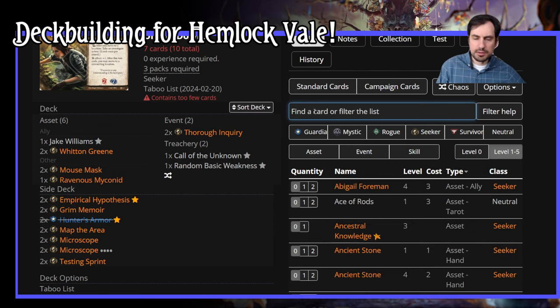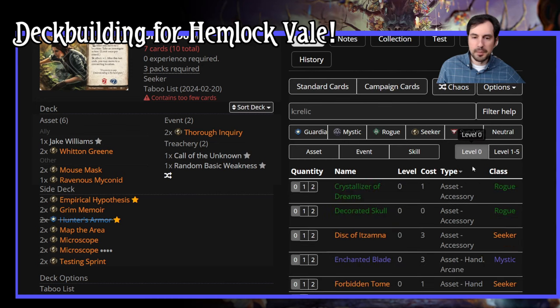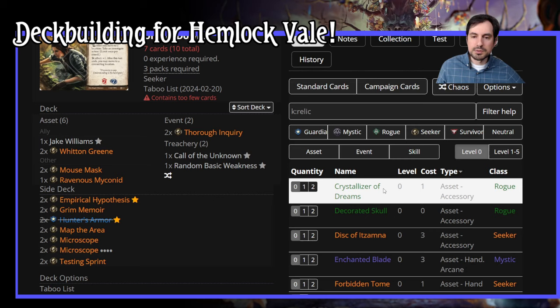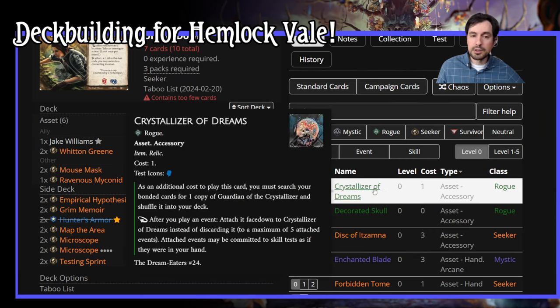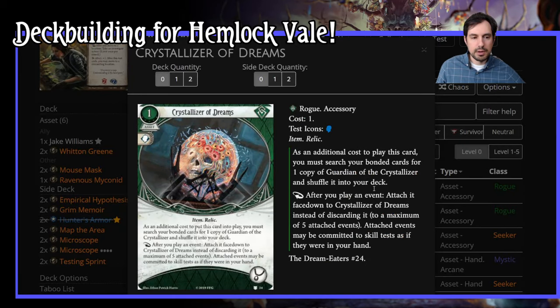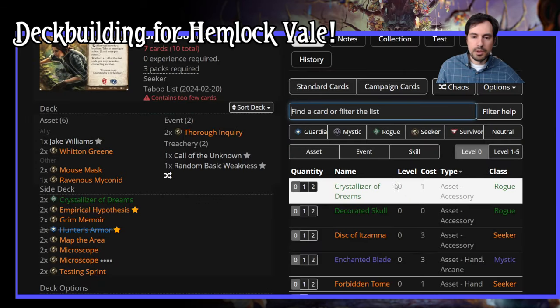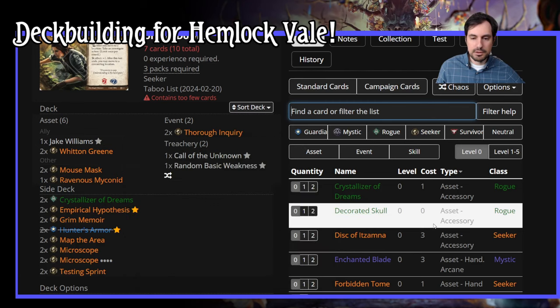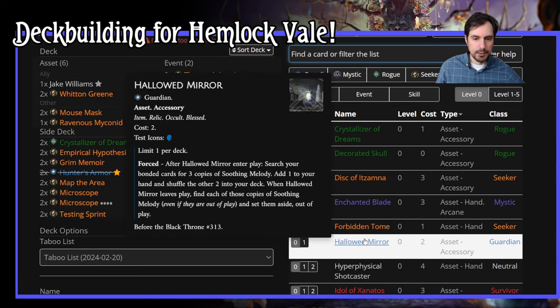Let's look at all the relics in the game at level zero. Crystallizer of Dreams is a pretty good pick for Ursula, especially with all of these events — after you play an event it basically becomes like a skill card, it's a relic, we can find it with Witten Green. Decorated Skull could go to Akachi honestly, it's not going to go to Ursula. We could play Hallowed Mirror, or even the level 3 one.